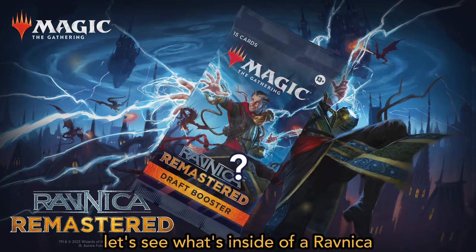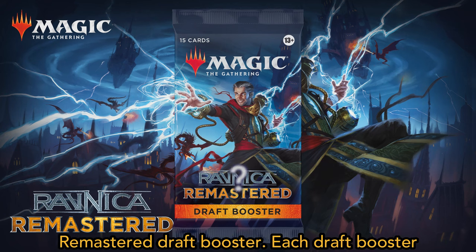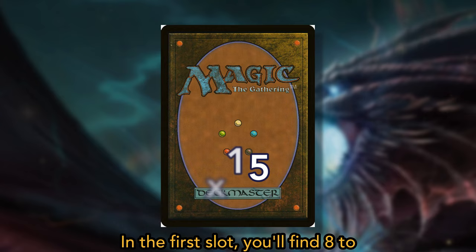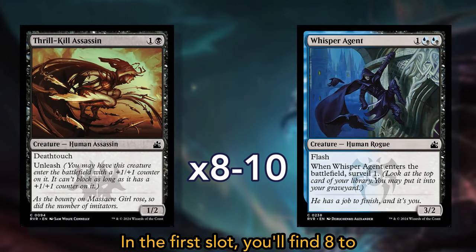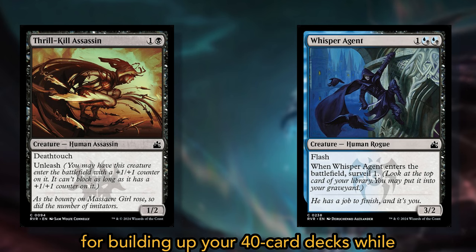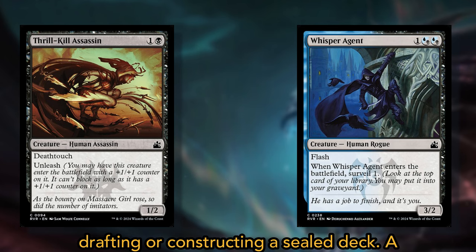So without further ado, let's see what's inside of a Ravnica Remastered draft booster. Each draft booster contains a grand total of 15 playable cards. In the first slot, you'll find 8 to 10 commons. These are going to be the meat and potatoes for building up your 40-card decks whilst drafting or constructing a sealed deck.